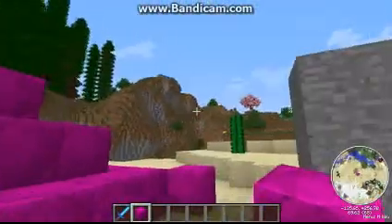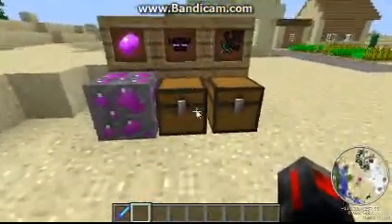If you put nine of them in the crafting table you can actually make these blocks called endonium blocks, and these can actually be used for beacons.